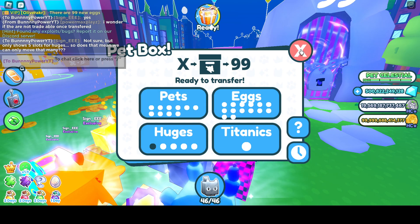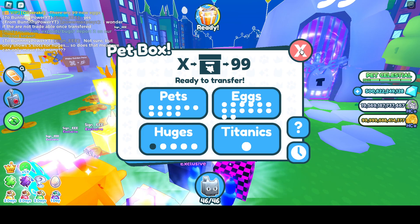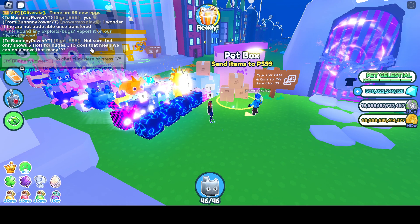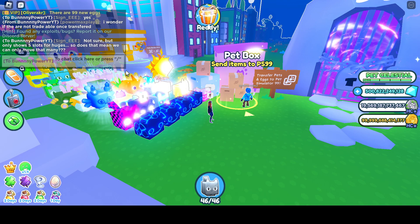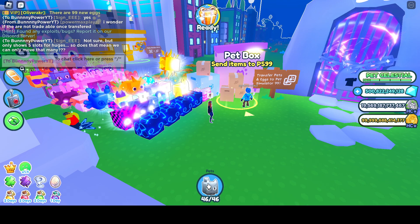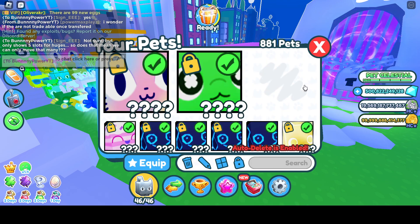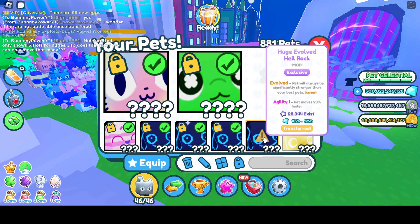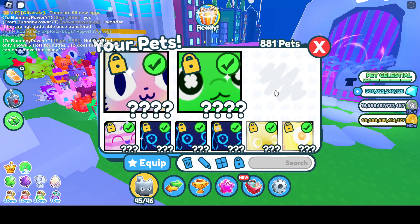It does tell us when we go to move them that you can actually move whatever you want — eggs, exclusives, all kinds of stuff. So I'm going to unlock some things, cross my fingers, and hope it actually works and doesn't take my pets.